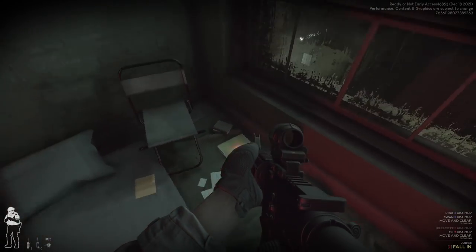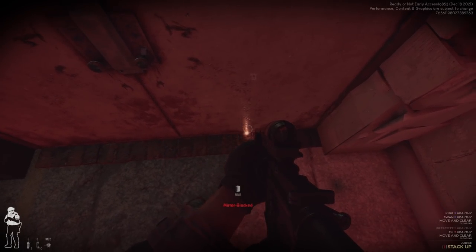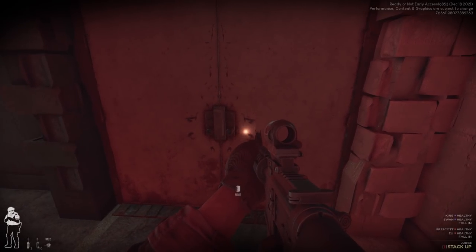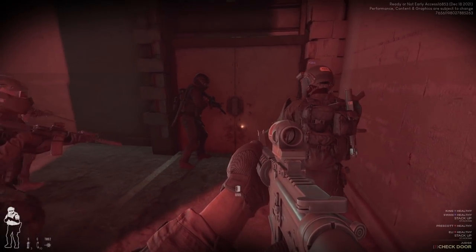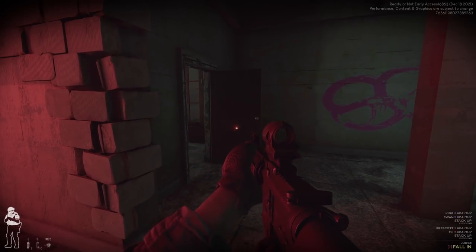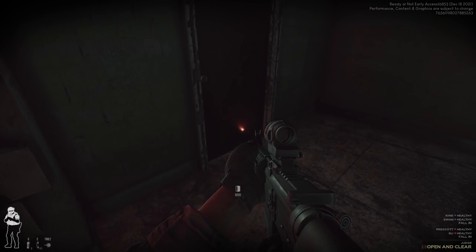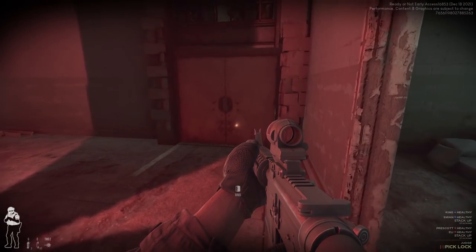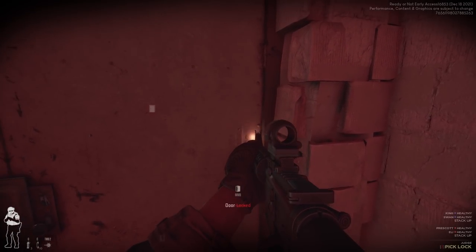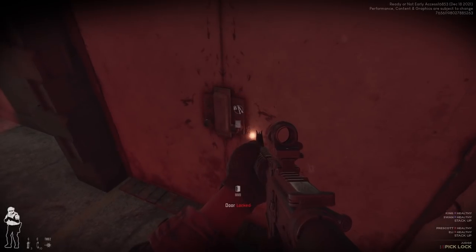Is there anything we need in here? Doesn't look like it. I can have a look under - oh, it's blocked. I want you to stack up, post up and cover. We've got a locked door. I want you guys to just fall back and provide support on me, basically to get them out of the way. I don't think I have any C2. I brought wedges instead of C2.